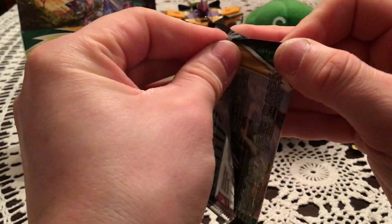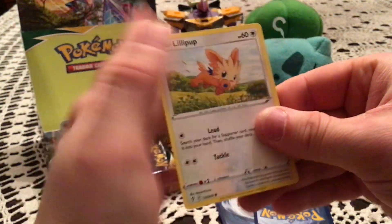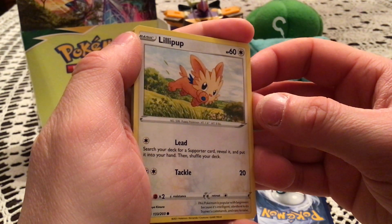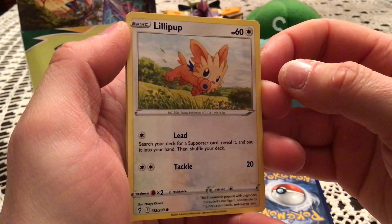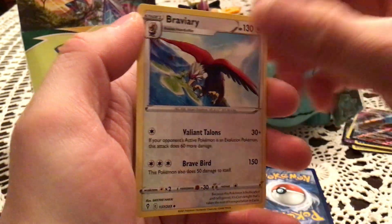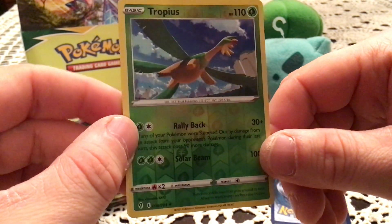I'm not sure if we've seen a rare reverse yet. Let me check the list. I don't think we've seen the Eevee... or have we? Next pack: Lillipup, Emolga, Tentacool, Pumpkaboo, Bagon, Snowleaf Badge, Hippowdon, and Braviary. Reverse is Tropius — a nice rare reverse, definitely near the top of my list, third one down. So very nice — another new reverse holo!